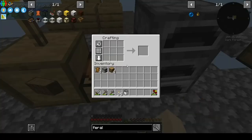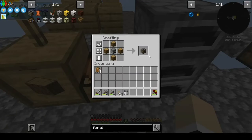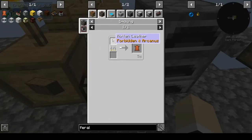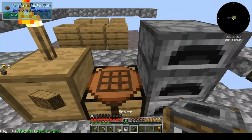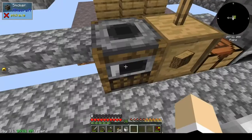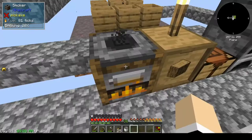I'd like to make a smoker. In order to make a smoker I need a furnace and some logs, so we have that. In order to make leather, you smoke rotten leather — and that is just rotten flesh. So I need leather, and that's why I made the smoker. We'll just throw those in there and smoke those up. Got that going.